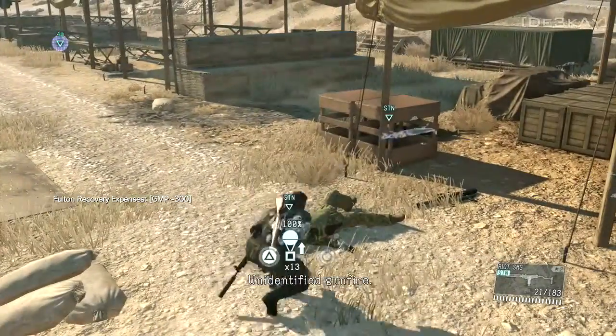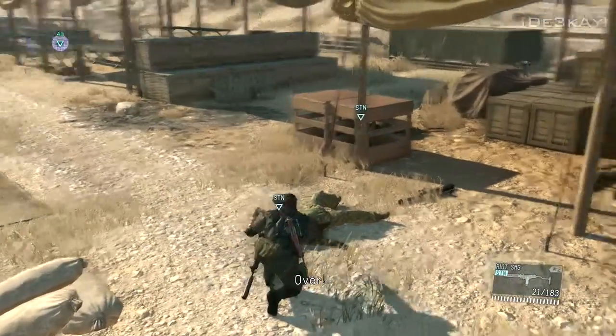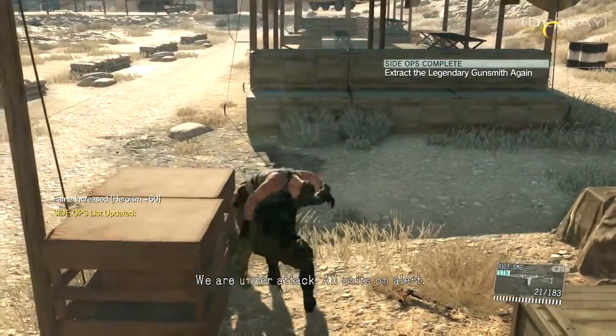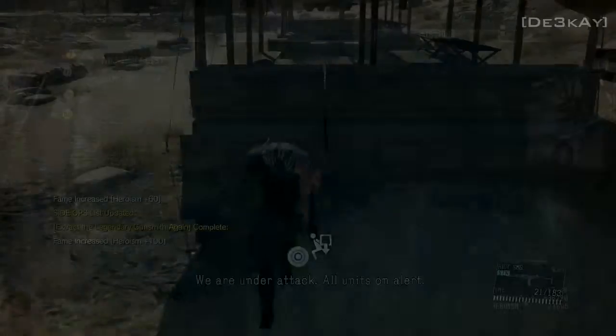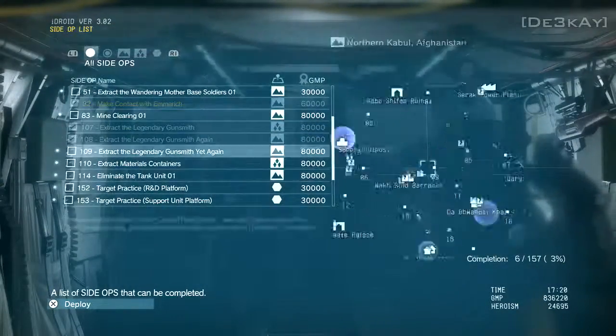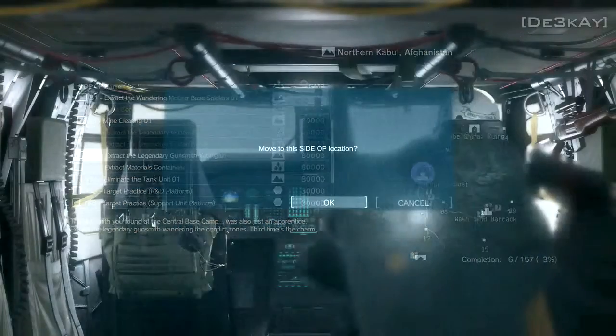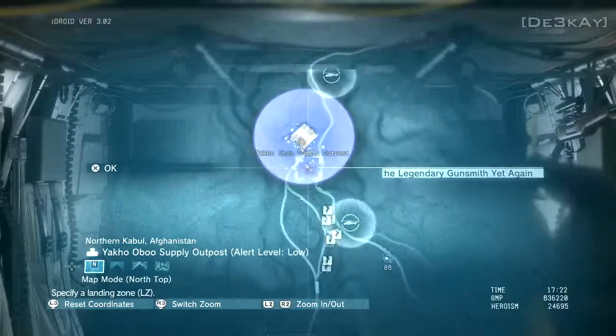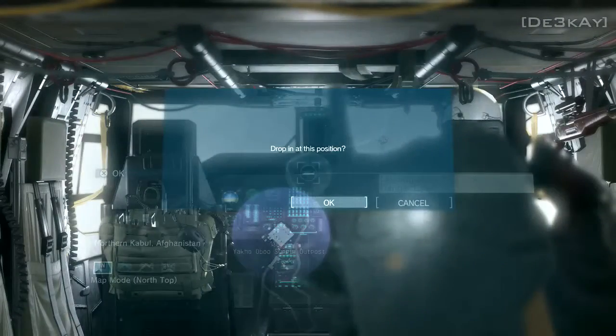But it turns out he is a fraud. There's obviously another one — you have to do Side Op 109 as well. So once you go back to the helicopter, Miller tells you that was also a fraud, and the real one is actually in the prison, which is where I'm going right now.